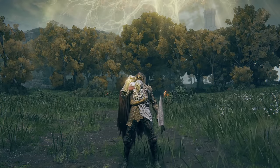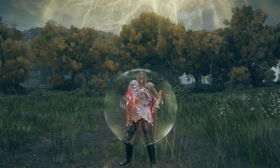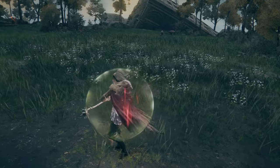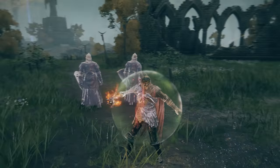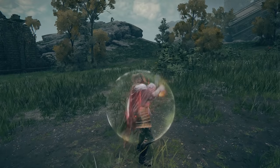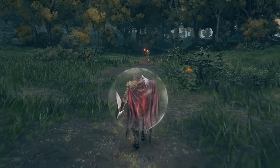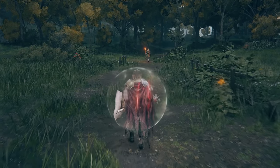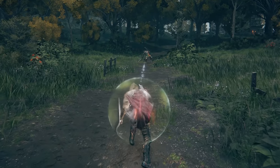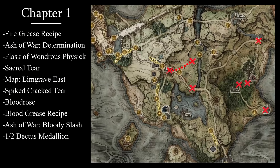My Flask of Wondrous Physic gives me a shield and increases the power of my charged attacks. I have two reliable summons leveled up to plus 2. I can coat my weapon in fire grease or blood grease as much as I want, because I know exactly where to farm the materials easily. I have 10 healing flasks, all powered up by sacred tears. I can easily buy boiled prawns for defense and make crystal darts, which are very useful in a variety of situations. I think I broke the game. Let me show you how.